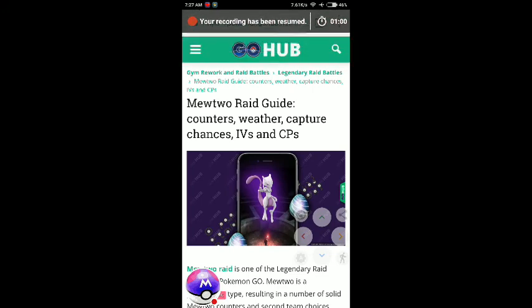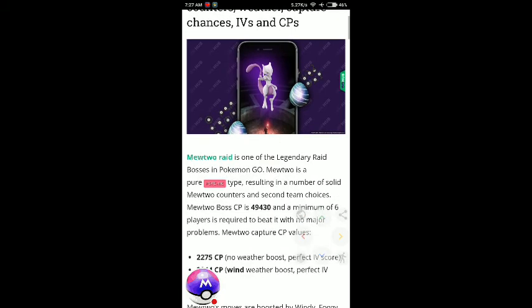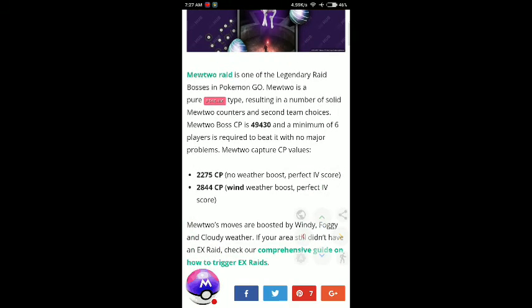Here is the full Mewtwo raid guide with tips and info on how to get the EX pass. Mewtwo is one of the legendary bosses in Pokémon GO — a pure Psychic type. The perfect weather-boosted CP is 2844 with a perfect IV score in windy weather. In windy weather you can get this Pokémon as a weather boost.